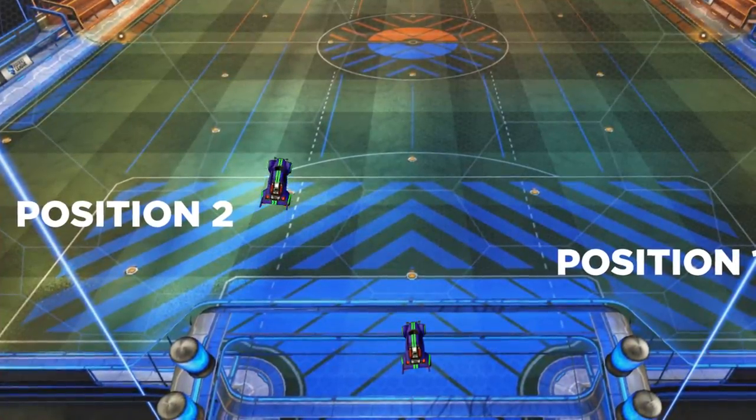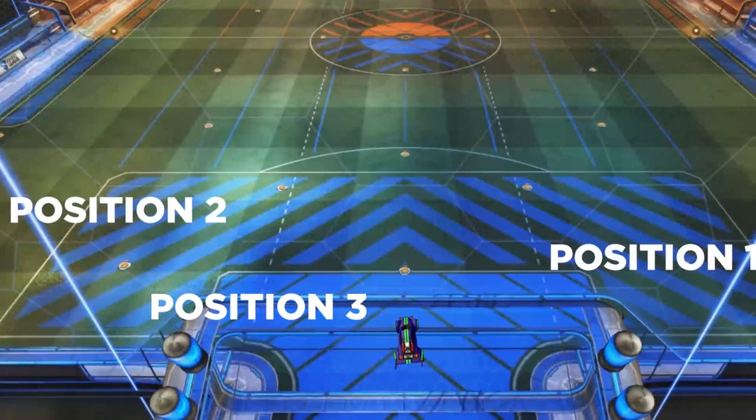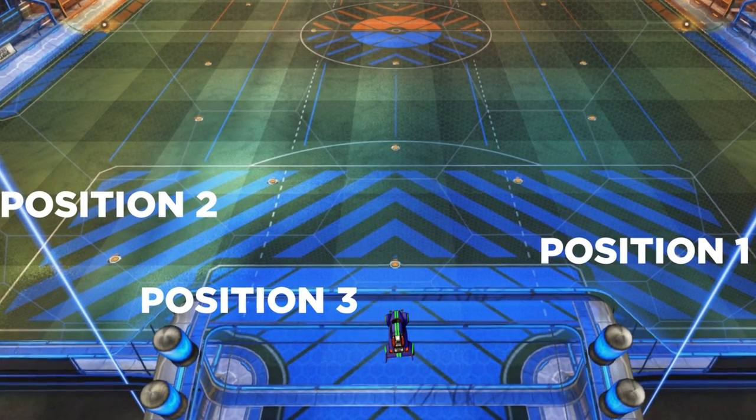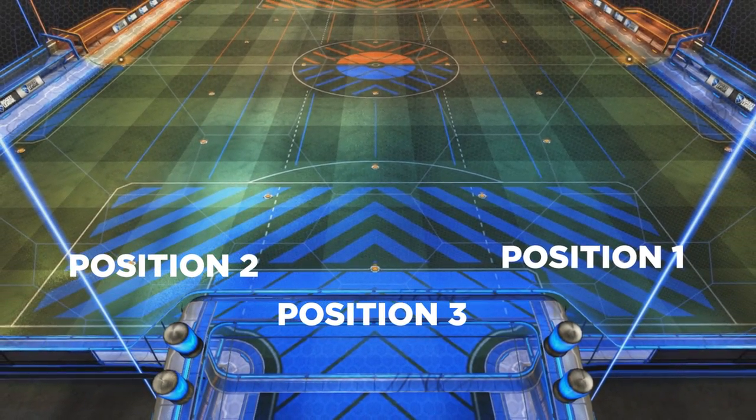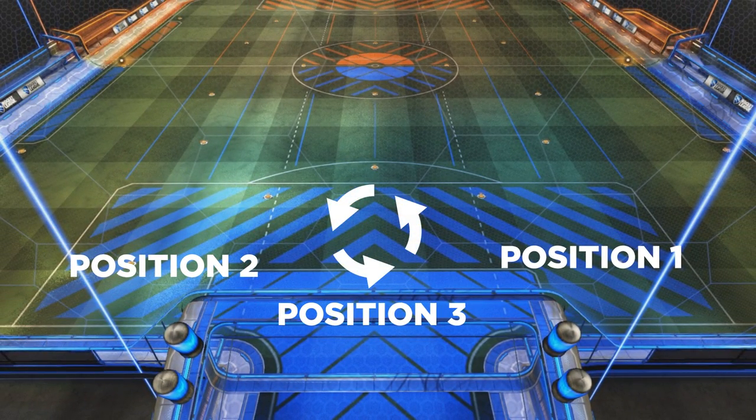If position one makes the clear, you can move up to the ball and get ready for the attack. In the goal is position number three — your job is to make the save. After a save or failed clear, you move to position one in the corner. As you can see, defensive rotation is more of a big circle than offensive rotation.